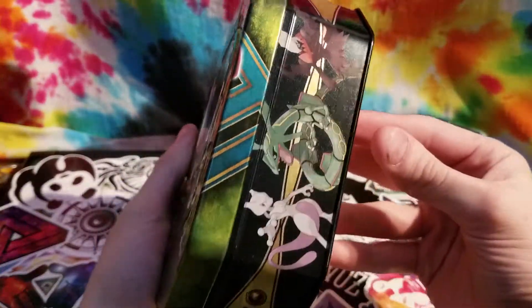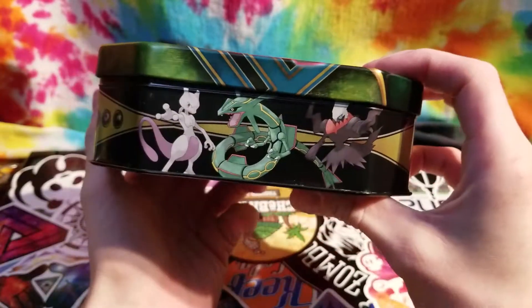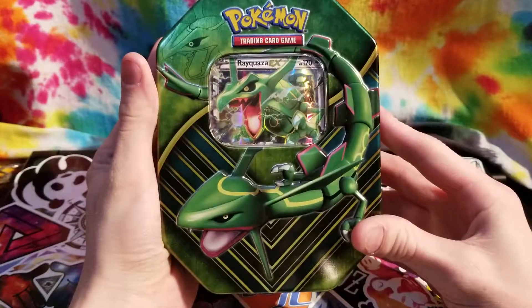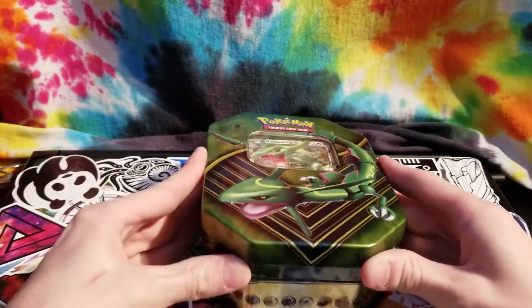This looks so shiny. Let's look at the art on the side — we've got a Mewtwo, a Rayquaza, and a Darkrai, which is pretty cool. It's a shorter tin and a bit cheaper, but it has the same exact contents as the other ones. Definitely going to add this tin to the collection, so let's crack her open.